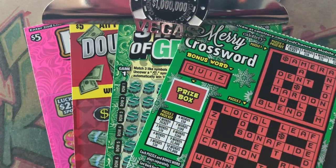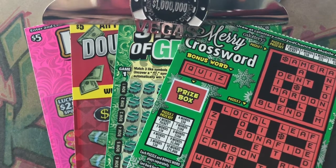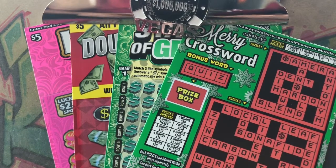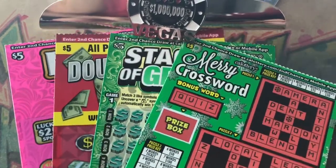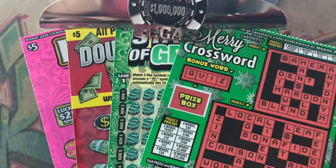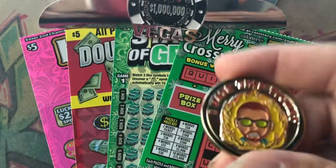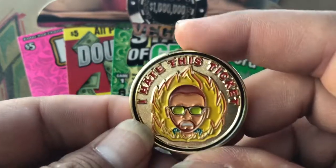What's up guys, this is Avi Uso back again with another video. I'm here at the Primm Nevada lottery store and I finally got a chance to get out here and just got some tickets. I got a $20 session, but before I go on to my $20 session I just want to show off a coin that I got from Mr. AR Platinum himself.